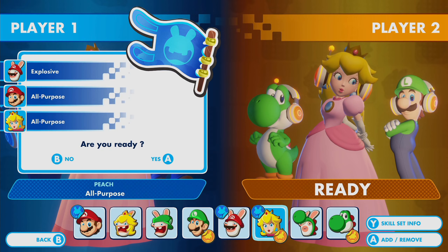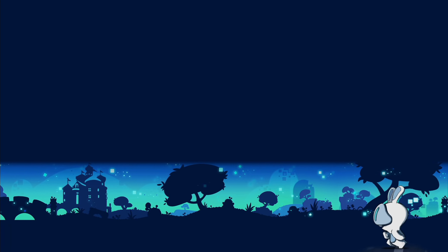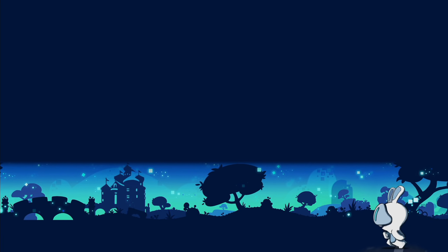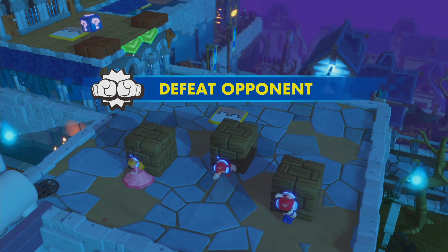I'll bring Peach as well. So, the Princess Protection Squad. I didn't run her very well last time, but I'm gonna try to run her back this time. We'll both have Peach on our teams, so we'll see if we can actually figure out how to use her - she's quite dangerous.